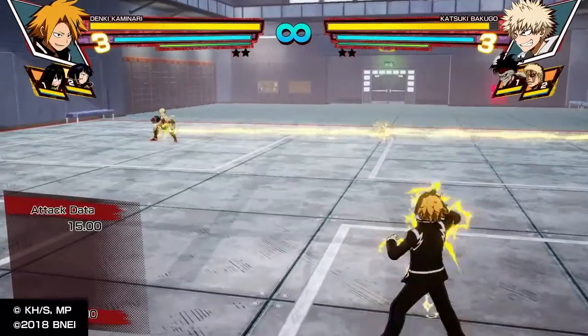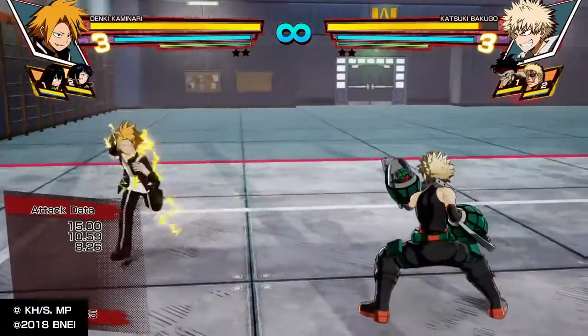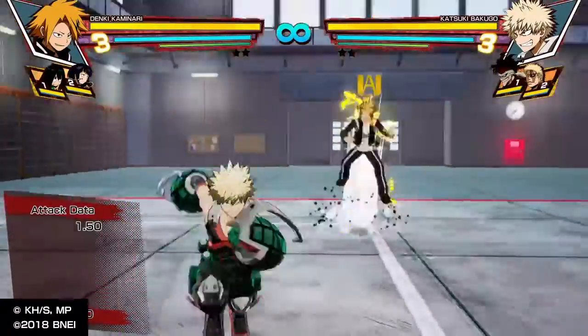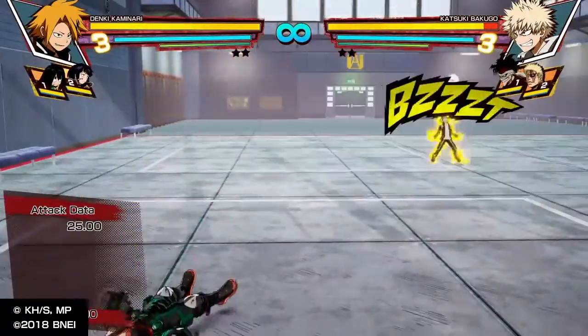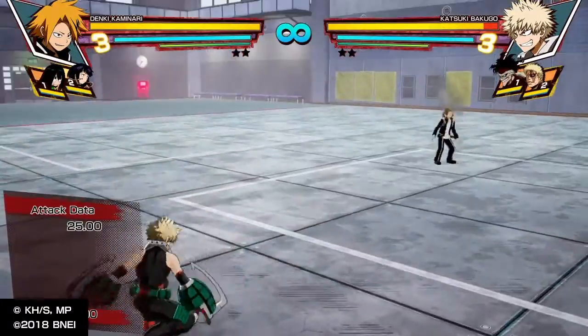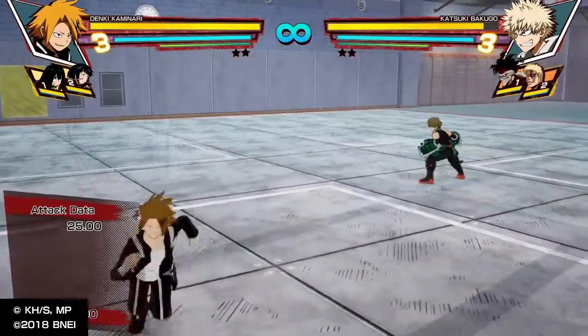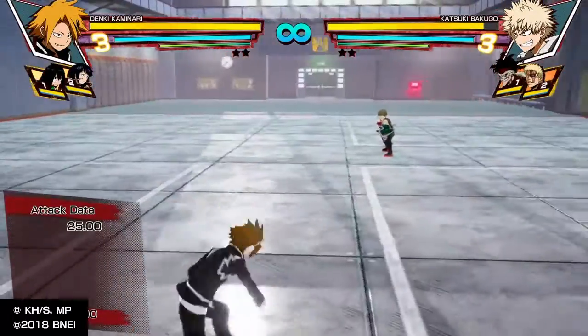In the transformed state, forward circle is not one dash anymore — it's two, and it does a greater distance carry as well. Also if you just tap circle, it does the overcharge version, the 300,000 volts move. Now let's get into combos.